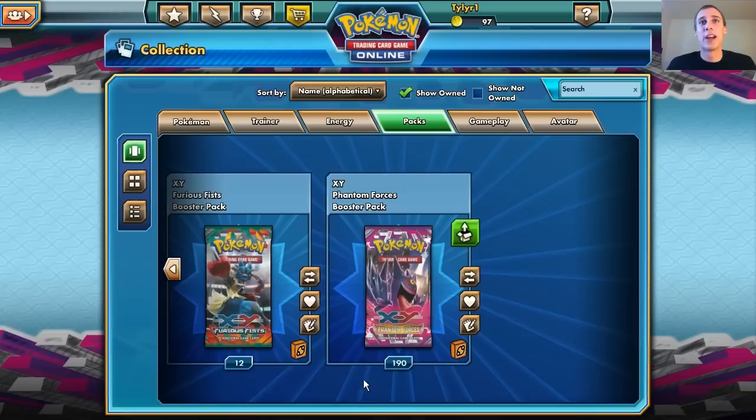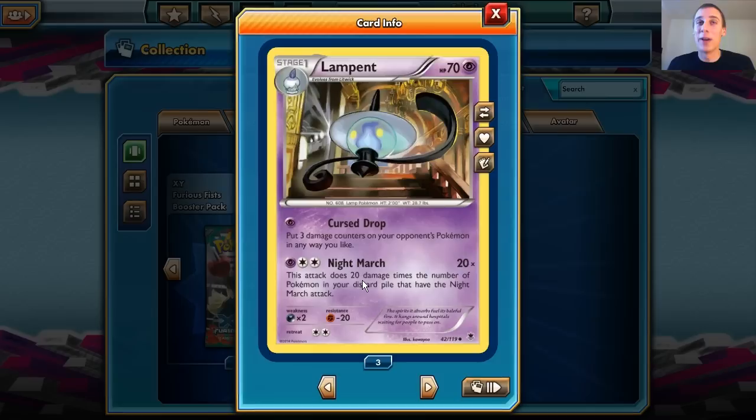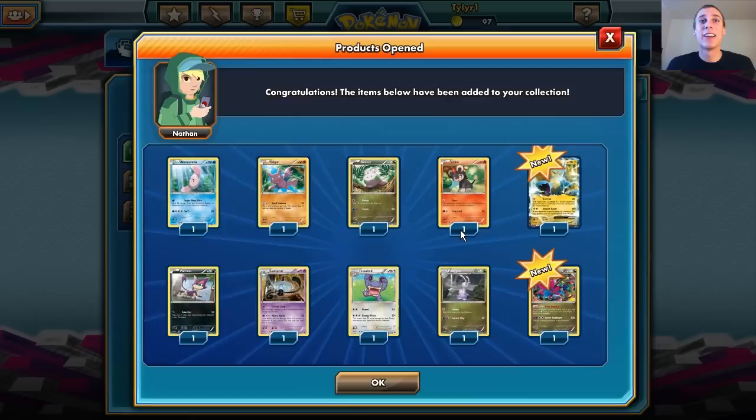We got a Chandelure — always want those guys, because I'm going to make a super Chandelure deck hopefully, or maybe just a Chandelure deck. We got a Feraligatr, Gengar Spirit Link — very nice. There's a Lampent — I'm actually looking for these to get the Nightmarch attack going. Stay tuned for the Nightmarch deck, because we are going to do that and it's going to be awesome.